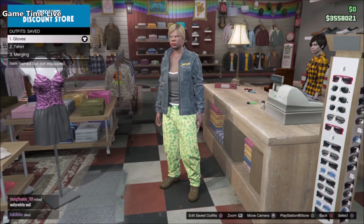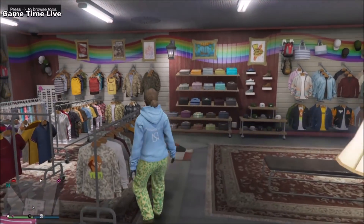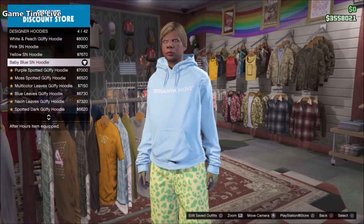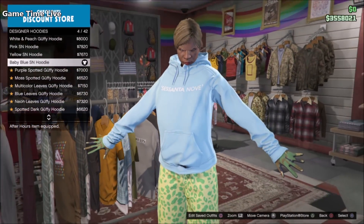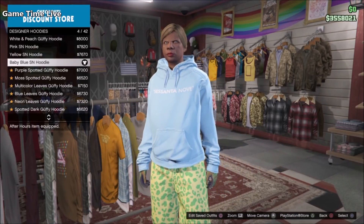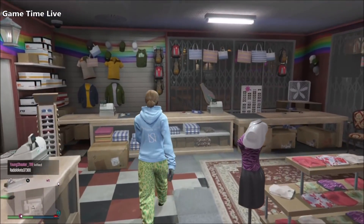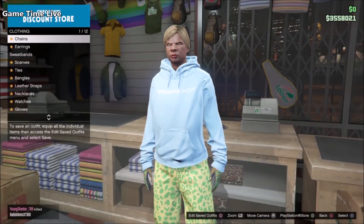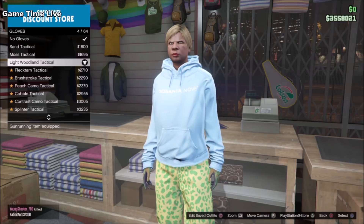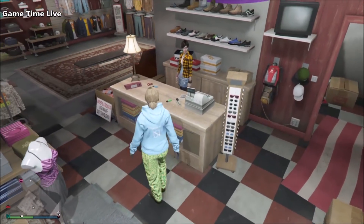Now move over to outfit number two. The pants and shoes stay the same. Go to the top section, go to designer hoodies, and put on the Baby Blue SN hoodie — this will be the t-shirt component with the red text on it that we'll be merging through our vest shirt. Now go to accessories, go to gloves, and apply the Light Woodland Tactical gloves — these gloves will allow us to merge our racing gloves on top of this t-shirt.